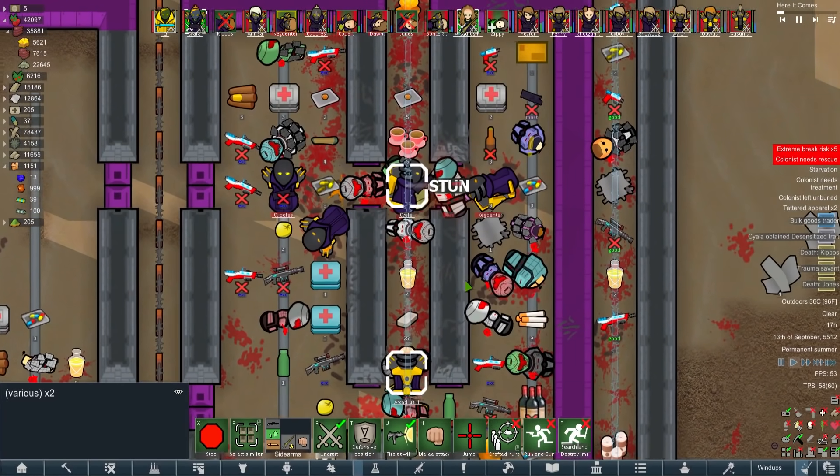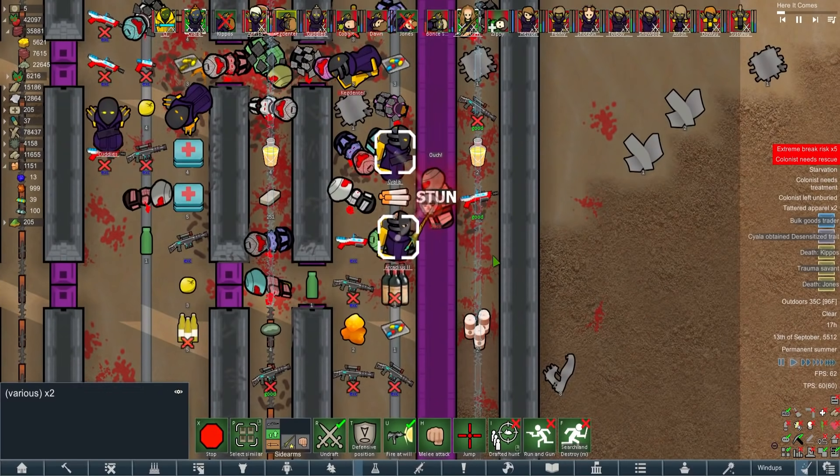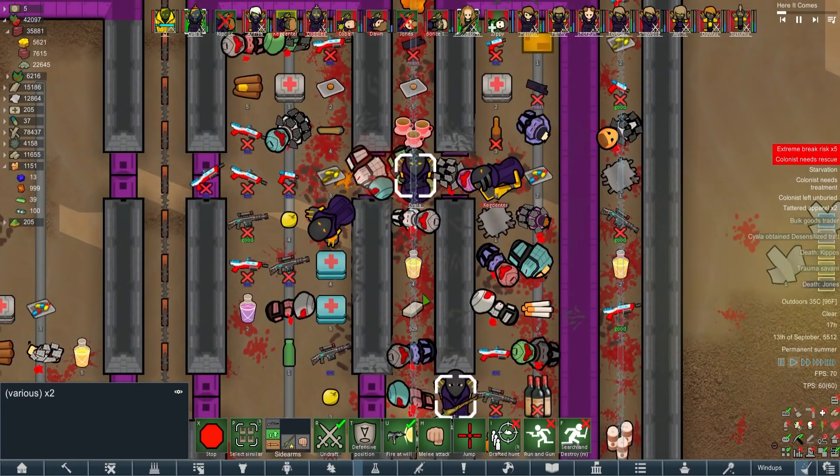Hey, you want a fist? Here you go - Siala will give you a fist. Punch them through the wall! These power fists are a little strange. Boom.